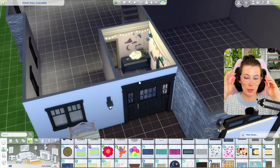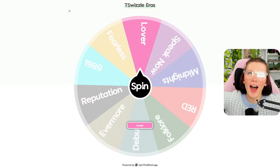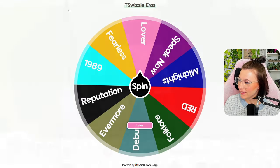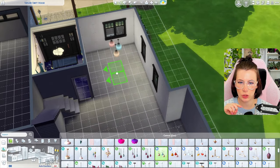I was sitting here like, why do my eyes hurt? Maybe because you didn't put your glasses on, Chloe. What are we doing for the kitchen? Oh my gosh, it's going to be a pastel dream. Oh, this is going to be so fun. Sunflowers, butterflies, and pink — this is for sure Lover's.